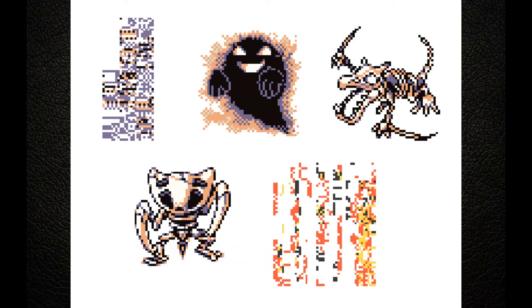MissingNo is a dual-type Bird/Normal glitch Pokémon, known for being the most famous and easiest to catch glitch Pokémon in the game's history. MissingNo can appear in Pokémon Red and Blue as four different sprites, the most famous being a pixelated backwards L. The other sprites are the Ghost found in Lavender Tower, and fossil versions of Aerodactyl and Kabutops found in Pewter Museum.